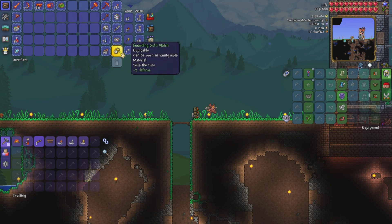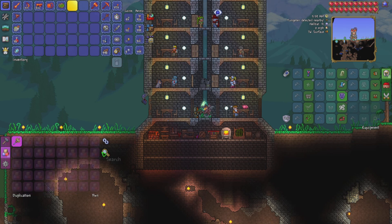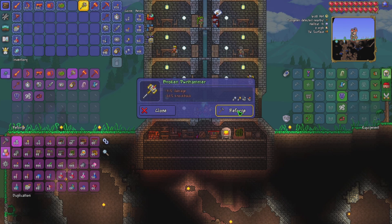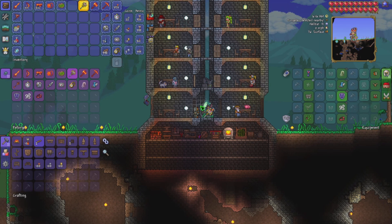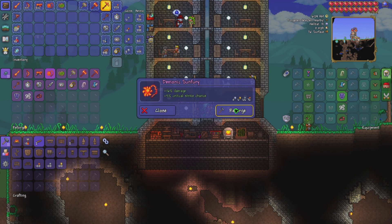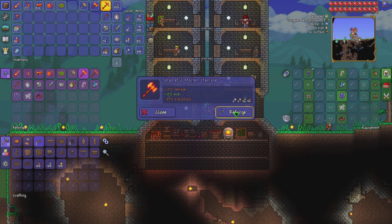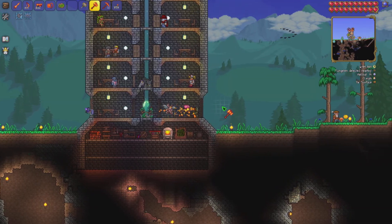I need the Pwnhammer — that's what I need to get out. Let's get that. Normally you keep it for a while so I'm going to reforge it. That'll do I guess — Agile, I'll take that. I haven't actually done these two things. I might do the Sun Fury while I'm here as well. I'm going to go for Demonic on the pickaxe — I've got Light, that's good enough. For the hammer I also want something like Hasty, Light, or Agile. Light — there you go. That took its time. Right, I think I'm good.